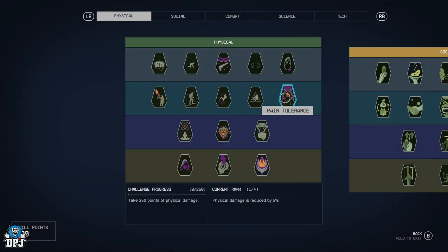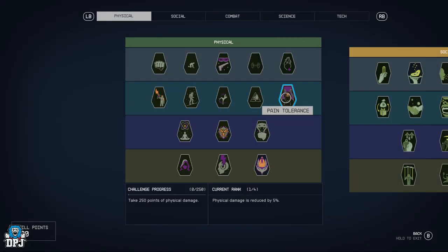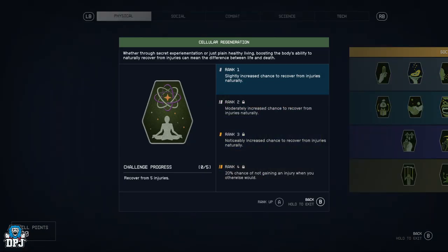Nutrition — food and drink are 10% more effective all the way up to 50% more effective, which is going to be a very useful perk. Pain Tolerance — physical damage reduced all the way up to 5% chance to ignore physical damage when your health is low, which is going to help when you're trying to survive, especially on the hardest difficulty.